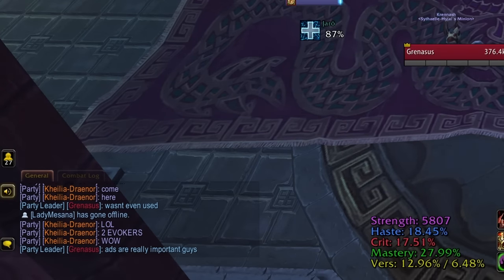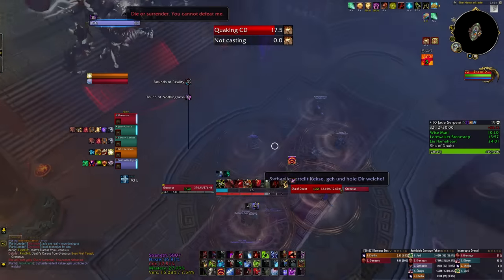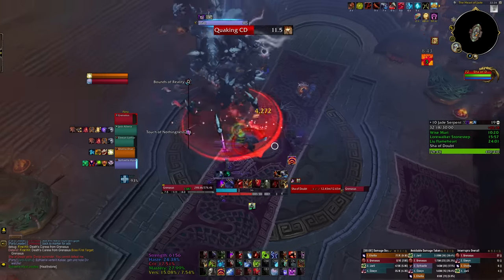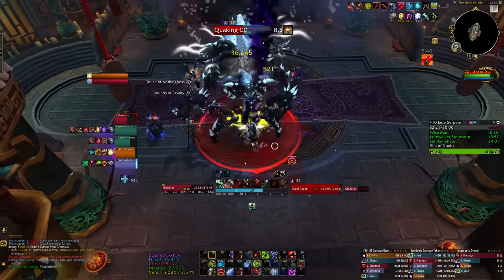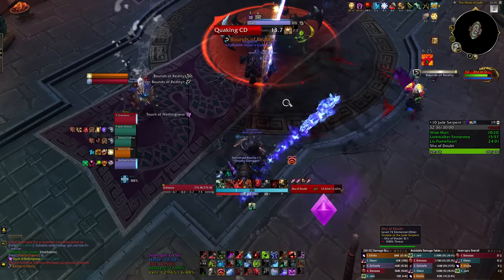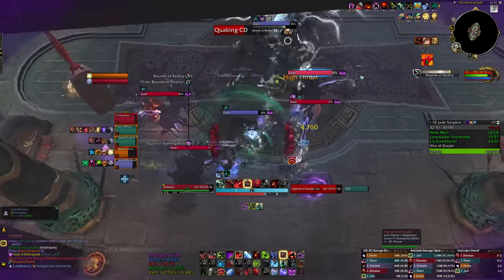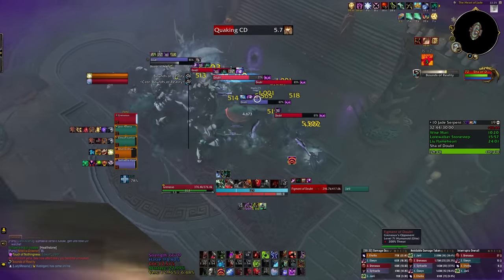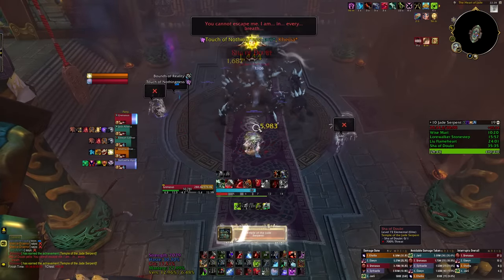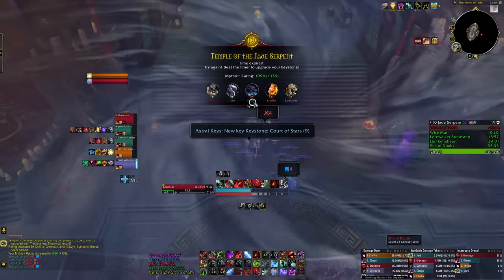I got back to the boss and once again told everyone to stack on the marker for the adds. My plan was to save Slappy Hands for the second lot of adds, assuming Bloodlust would be used for the first lot. On the first wipe, Bloodlust wasn't even used. So I figured Bloodlust on the first lot of adds would get them down fast, then Slappy Hands for the second to bring them together. Bloodlust was used, but as the adds were all over the place, I used Slappy Hands on the first lot too — killing the adds quickly and using the rest of the Bloodlust window on the boss. Eventually we killed the boss, I got a huge chunk of rating, but that downgraded our key to a Court of Stars 9. And once again, we didn't get any loot.